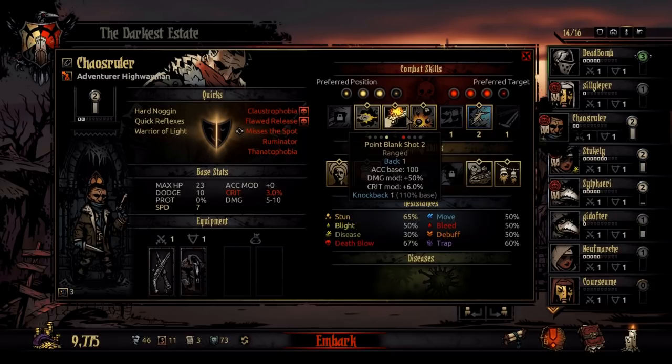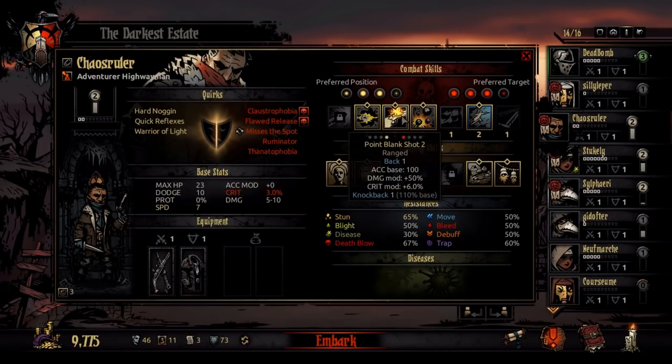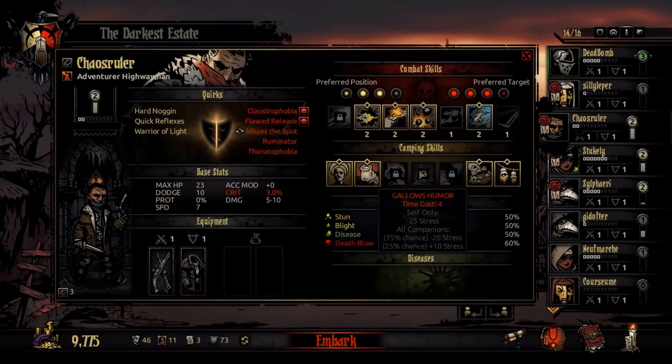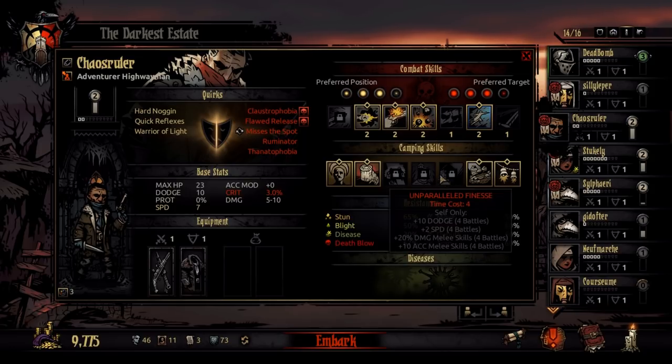So that's pretty much it for stats. Equipment can change stats, trinkets can change stats, quirks can change stats. When you upgrade abilities they get different stats. You can put buffs on yourself from when you rest, use different items which can give debuffs and buffs, and some characters have ways to buff the other characters and change their stats. But for the most part, that is how that works.